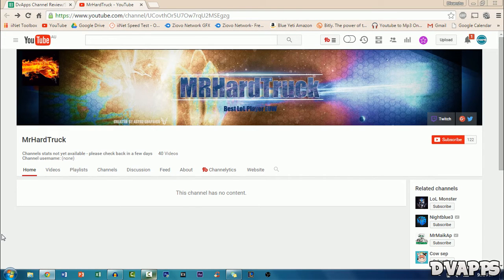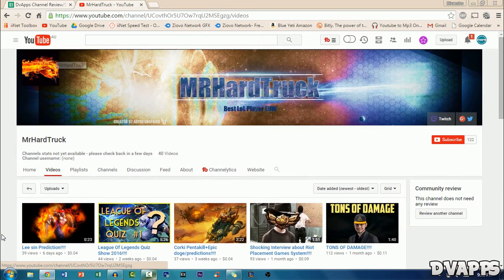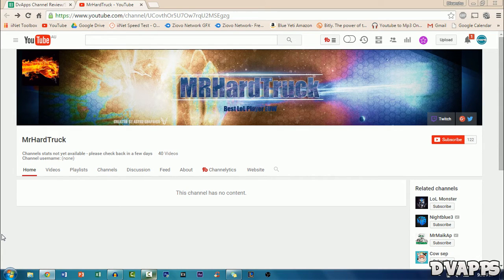The next channel is Mr Hard Truck. Let's go to his channel. The channel banner looks pretty good but it doesn't match too well with your logo — maybe try to change your logo around a bit. Now this is a problem: YouTube says 'this channel has no content,' but if you go to the videos tab you have all these good videos. All you have to do is change the layout of your channel in the settings. A new visitor might think you have no videos, so just change that in your settings and you'll probably get more subscribers.